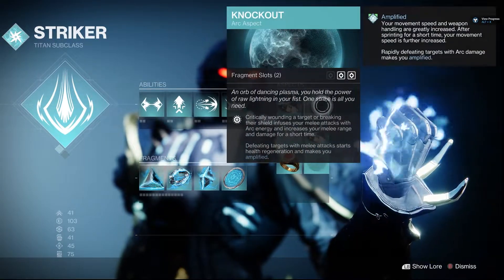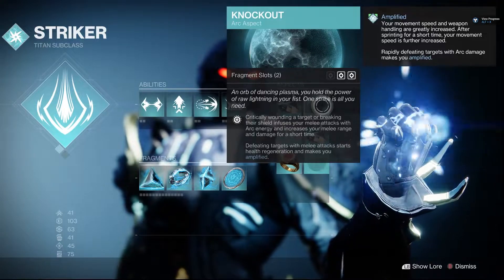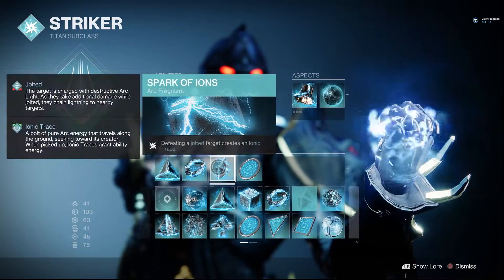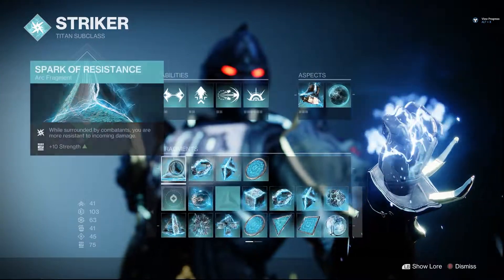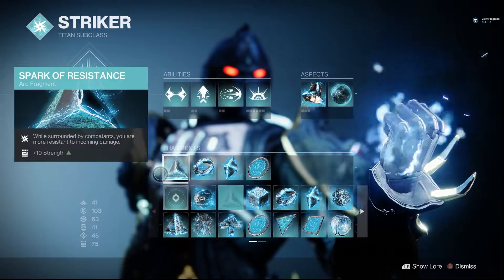Touch of Thunder. Knockout: if I hurt somebody, defeating targets with melee starts health regeneration and makes you amplified. Spark of Magnitude makes my Storm Grenade last longer. Defeating a jolted target creates an Ionic Trace. Spark of Ions. Spark of Shock: your arc grenades jolt targets. Spark of Resistance: incoming damage while surrounded gives me resistance.